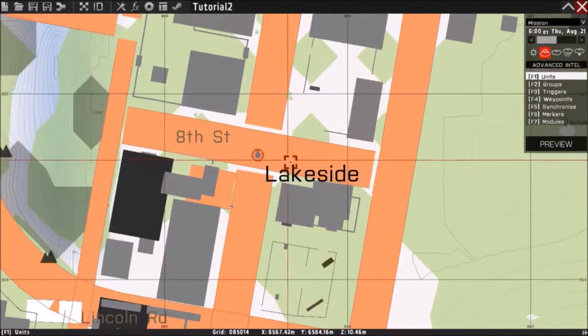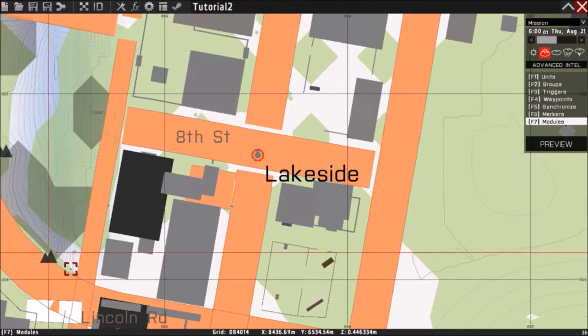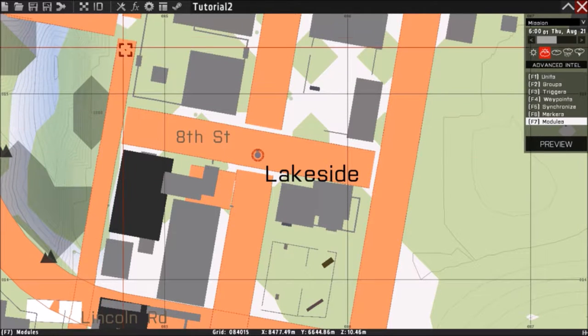So we're back here. Basically when you want to implement Zeus, Zeus is a module. You're going to press F7 or you can click on it with your mouse. One thing I forgot to mention is the interface — when you load it in, you can choose the interface style right here.